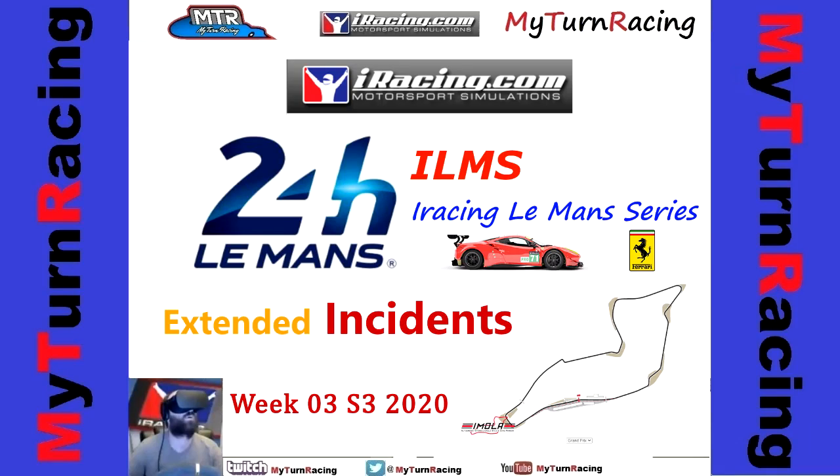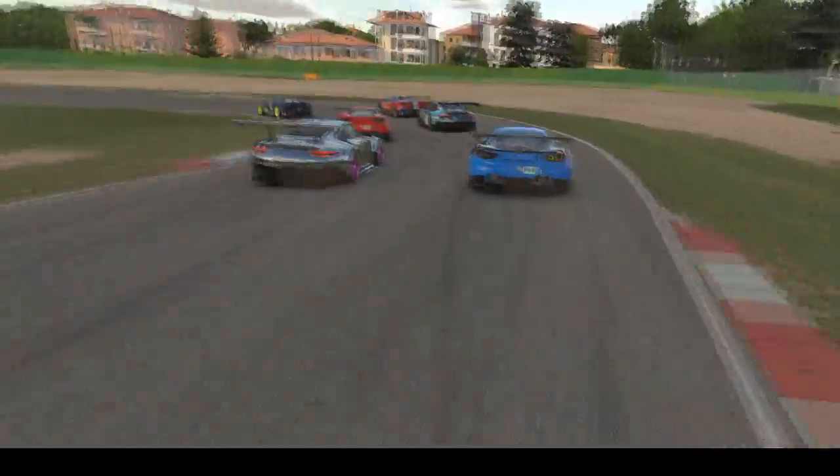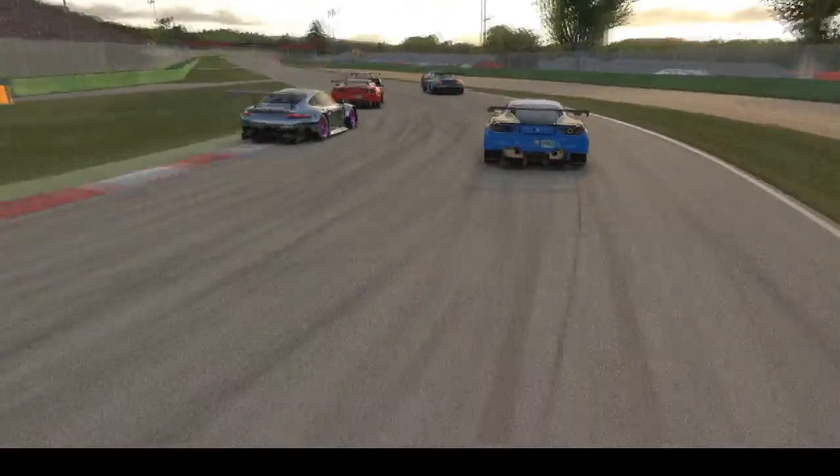So here we go. Welcome to the ILMS Rex at Umala. First up is a blue car. There's a bit of netcode there, and this is before the start.